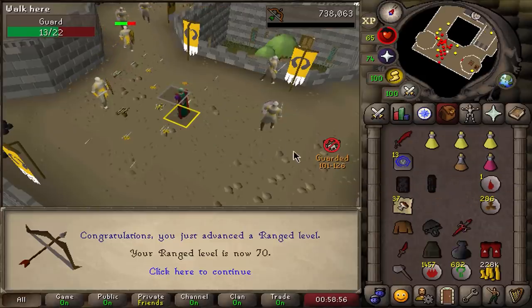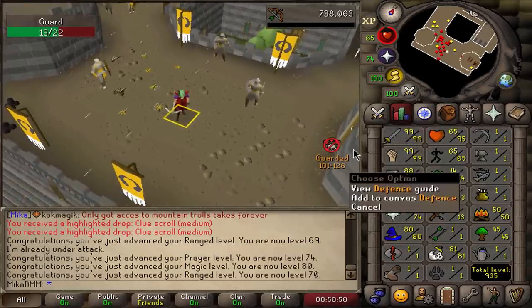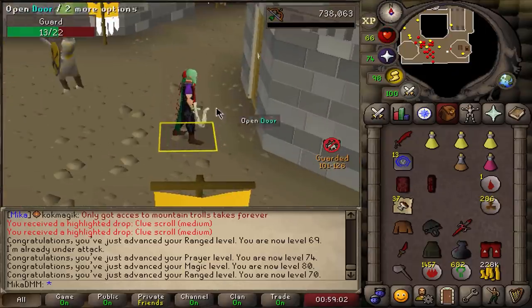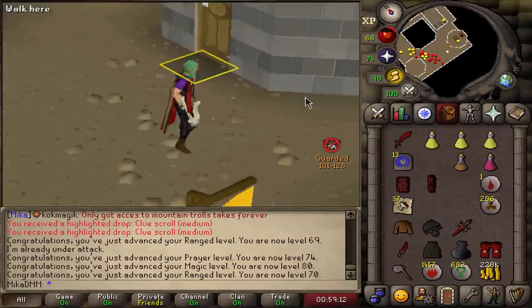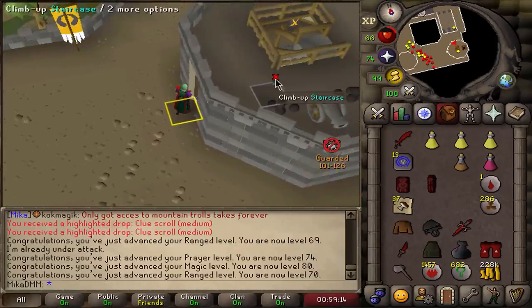70 range — we can now move on with Slayer and continue on getting our 99 defense. We now get to wear full black d'hide, which is really, really good. Now let's return to gargoyles and finish the unfinished business. And we're good to go.